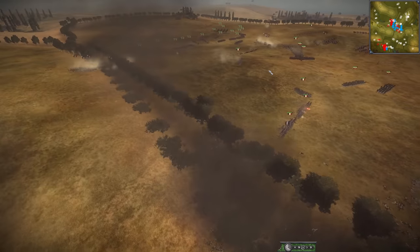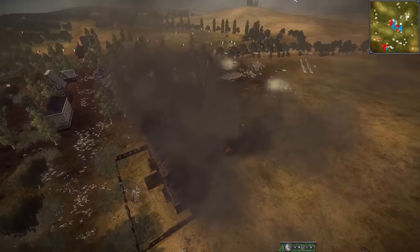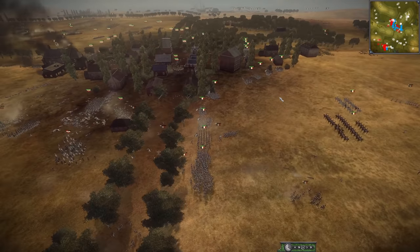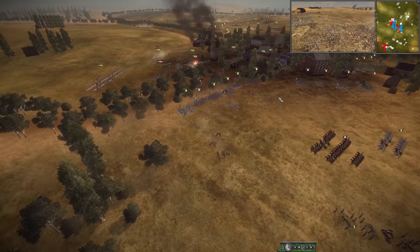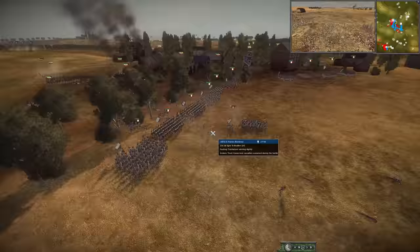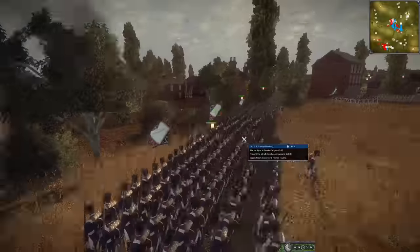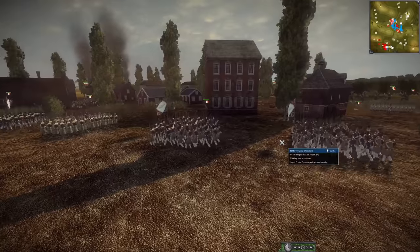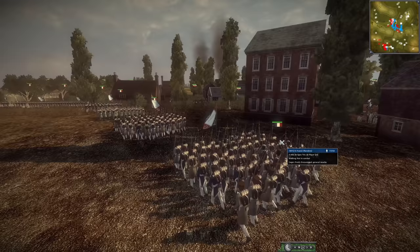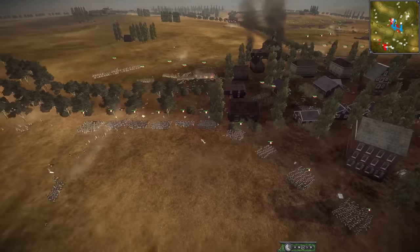What in the world is happening over here? The French are being pushed back — they've now been kicked out of this village. They've regrouped, but they're still putting on a stern defense. It's kind of surprising — they're still putting up quite the fight. Usually you see players retreat out of a situation like this when they're so heavily outnumbered. But no, they continue to fight on and hold their ground.